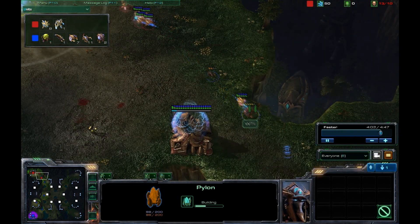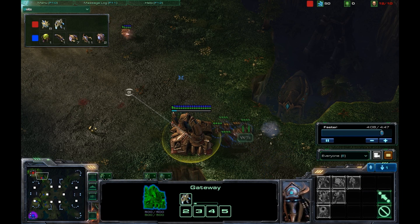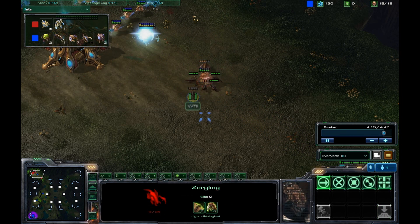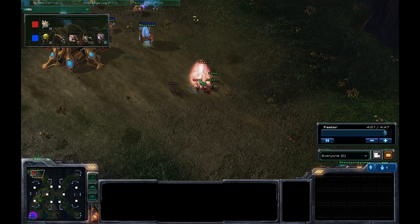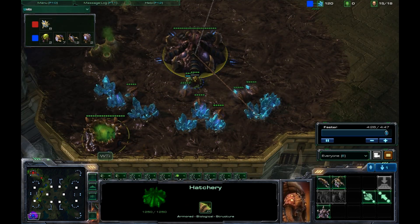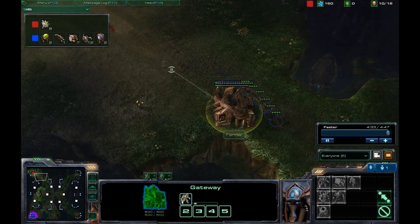This is literally as fast as you can Zergling rush someone. I think it's actually best to use it against Protoss — this is the best demonstration I can give you of just how effective it can be. Even if he scouts, it's very difficult to pick up. I mean, it would take him 40 seconds to get here and see the Spawning Pool, by which point he probably would have done his gateway build anyway.